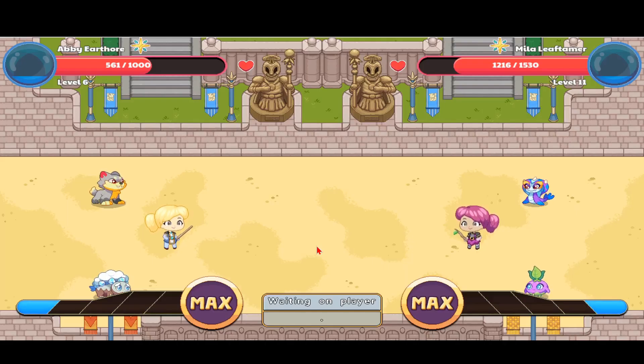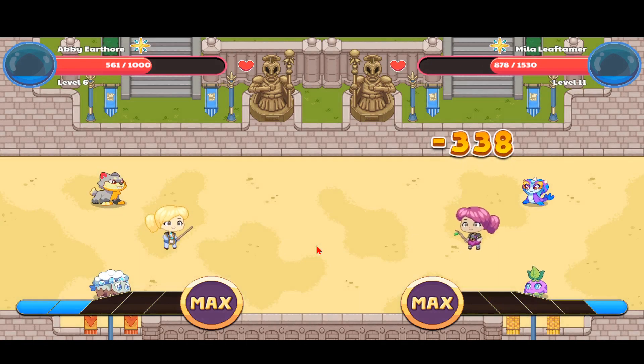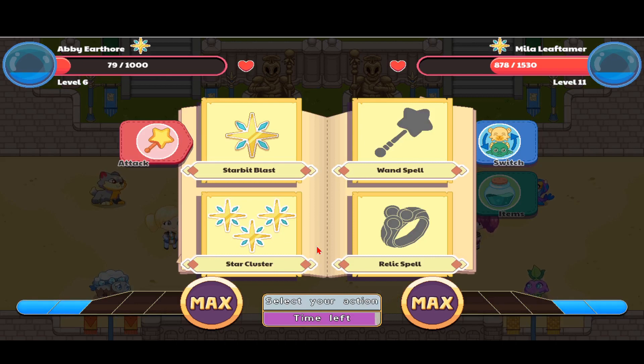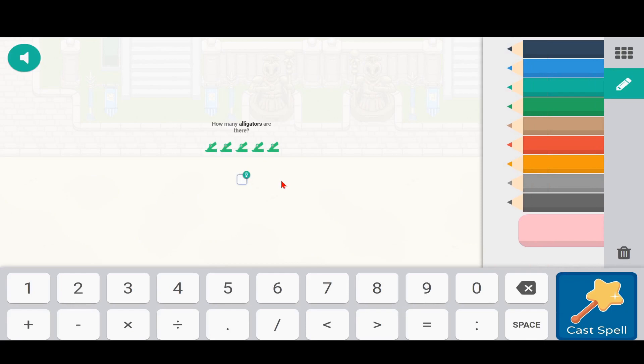She even has good gear on and I only have my academy suit on. Her name is Amila Leaf Tamer — very funny. Now we're waiting on the player. I'm going to bring up my Snow Fluff if she brings up her Mermina. Whoa, I'm almost gone! I'll use Star Cluster so I can damage her pets too — there are five alligators.